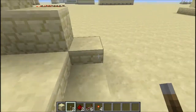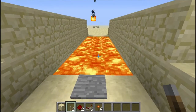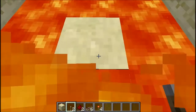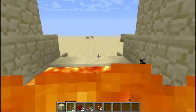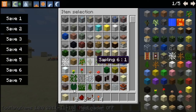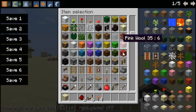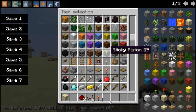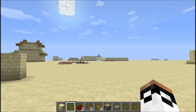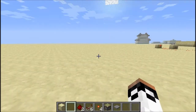Hey guys, I just wanted to show you this and how to make it. It's a really simple thing — it's more of a bridge to get to your home if you're amazing at parkour and the people on a server aren't, so you just jump, jump, jump. How you do it: you need levers, sticky pistons, a pressure plate, and some type of block.